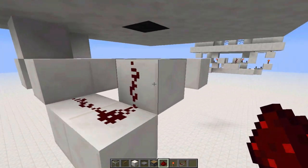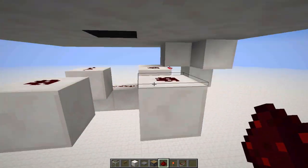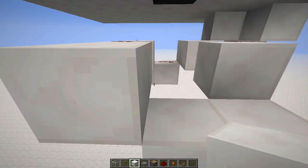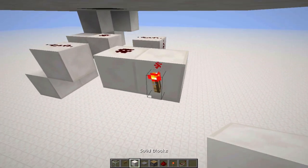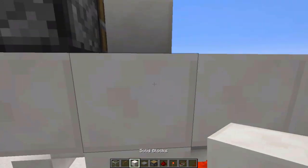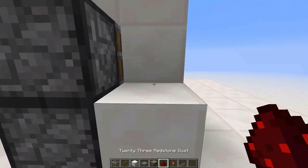Then you need to repeat the process but go diagonally. So if we first did it on this redstone dust right here, we need to do it on this one this time. Build down like this again, place blocks there and there, dust right here, redstone torch on the back, block here, block here, block there, redstone dust right there, block right there, redstone dust, redstone torch, block, redstone dust.